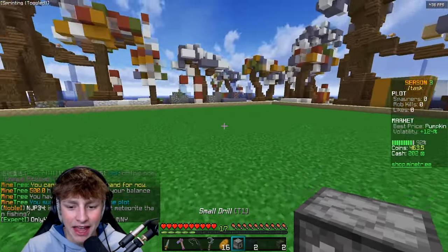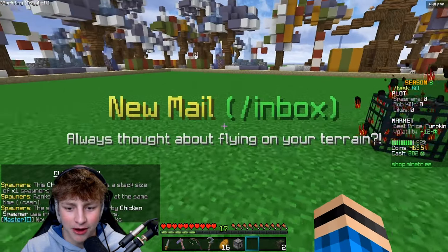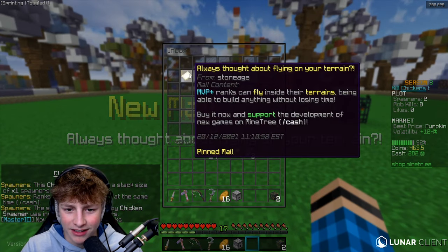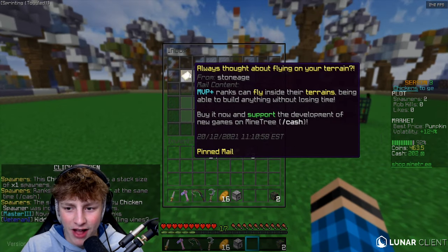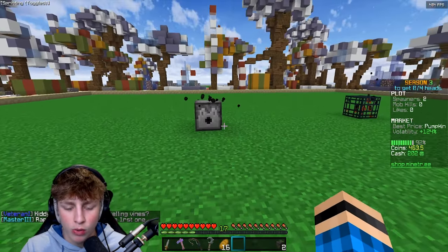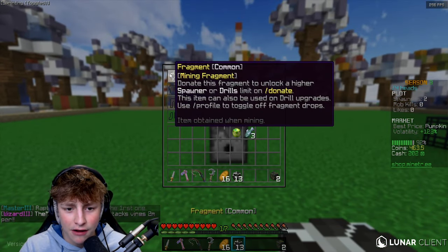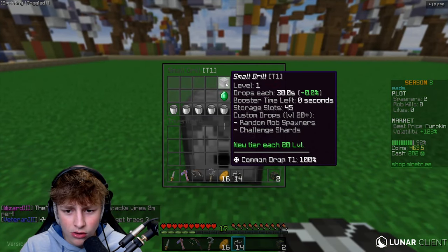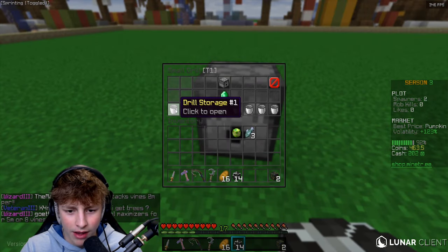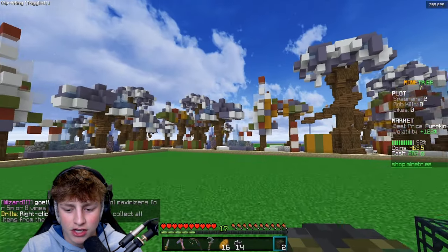We went ahead and claimed our first plot. We're placing some chicken spawners. We just got new mail — let me do slash inbox. We also got the small drill, which you get from logging on in the starter kit. These fragments I've been getting from mining are actually used to upgrade the drill, I think. We also got this sea junk from fishing.